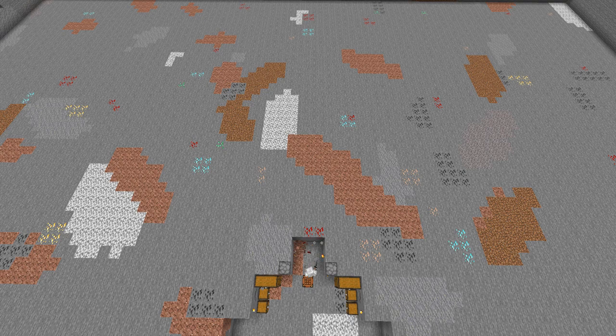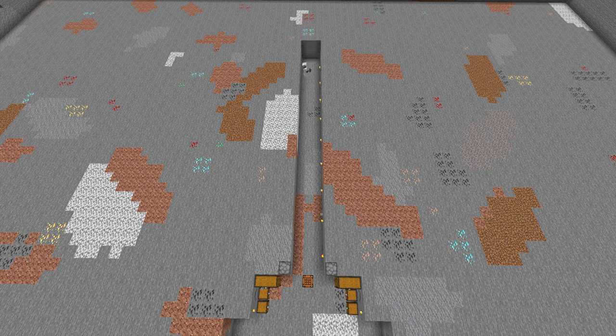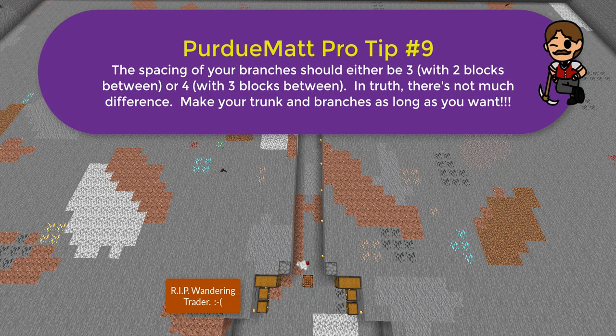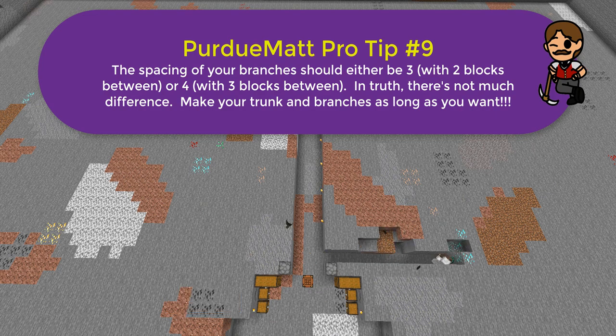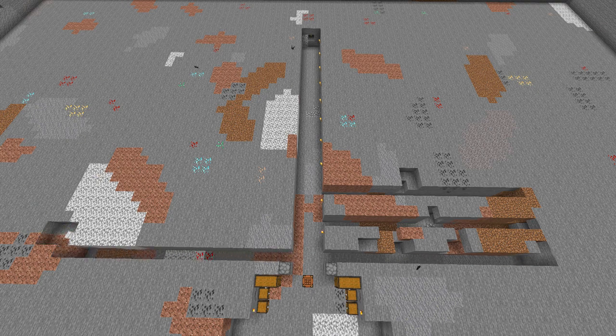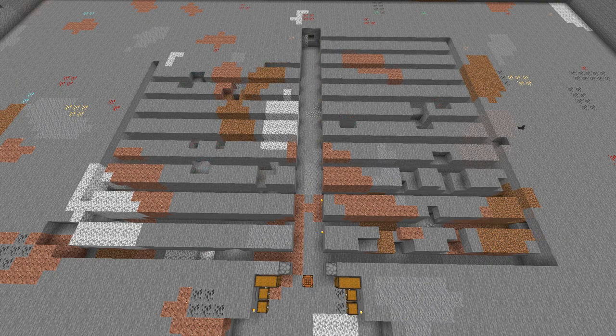The trunk can be as wide as you want. I typically dig the trunk about 30 blocks or so, placing 10 torches on the wall every three blocks with one extra block on each end. Now that you have the trunk done, you're ready for the branches. There are various schools of thought on this, but it really comes down to personal preference. Some players like to space their branches every four blocks with three blocks separating each branch instead of two. The reasoning is that diamonds tend to form in pockets of at least two deep, so you should be able to see all diamond pockets with three blocks between branches instead of two.